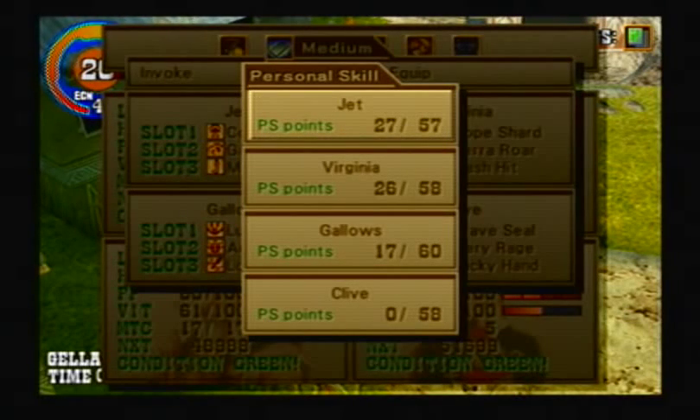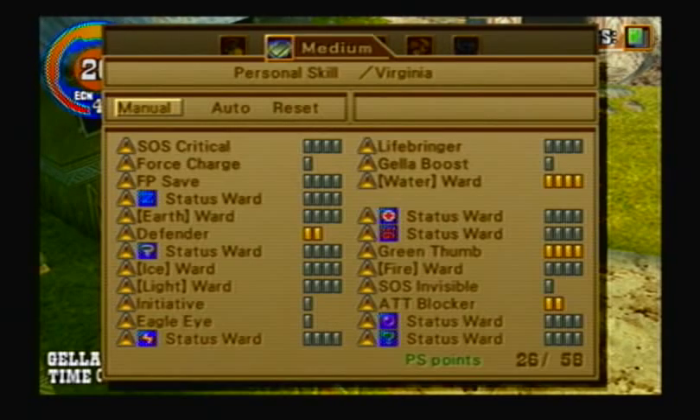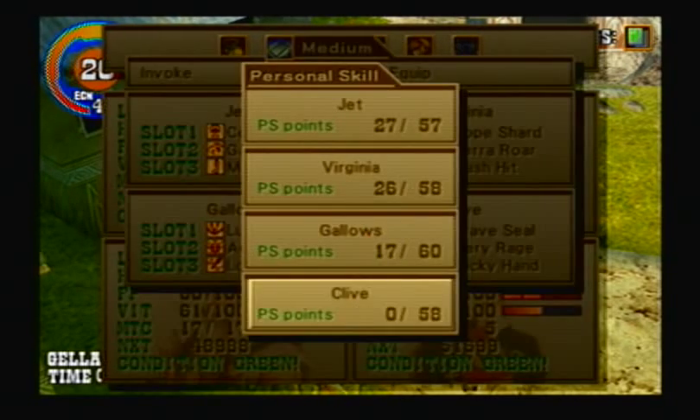I'm back now, and I've equipped everything I need to equip. Jett is immune to all seven status ailments. Virginia is immune to all seven status ailments. So is Clive. And Gallows has the Total Ward.